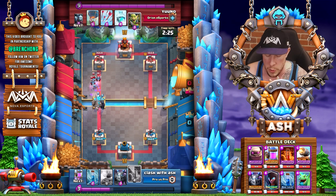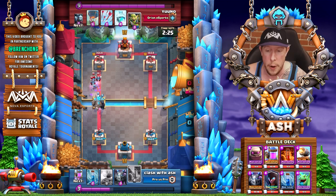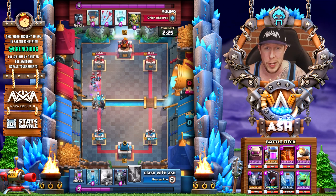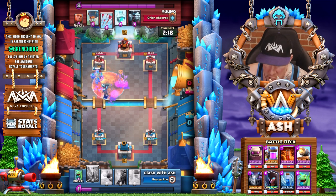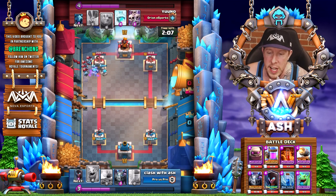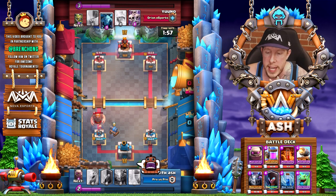Here we go — I have a really unorthodox push going on right here. Because I knew I had such a big elixir advantage — he started by cycling a Skeleton Army behind his King Tower and then threw away Minions against my Night Witch — that's already six elixir he used. I can essentially just drop an eight-elixir Golem. I already have the Night Witch, and I don't think he's gonna be able to defend this push. Because he cycled six elixir worth of cards I decided to go in on this push. The Night Witch dies, but I still get a lot of damage, use Poison, and Zap — the Golem death damage takes care of those Minions anyway.